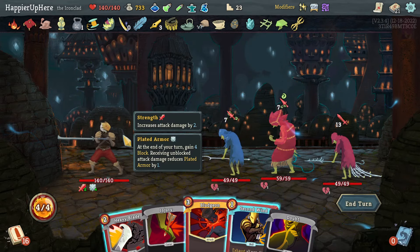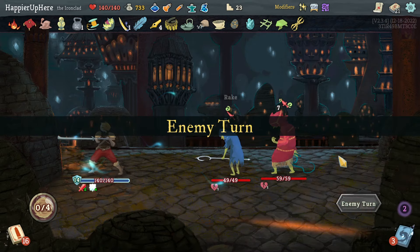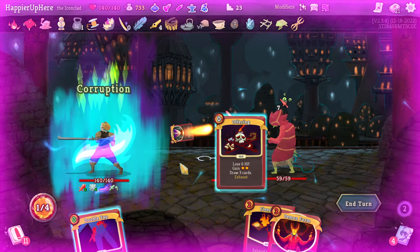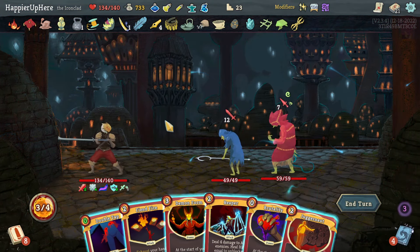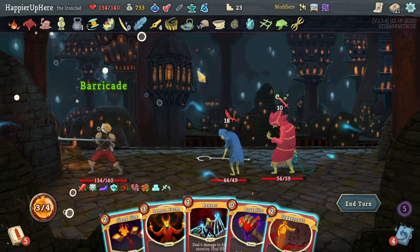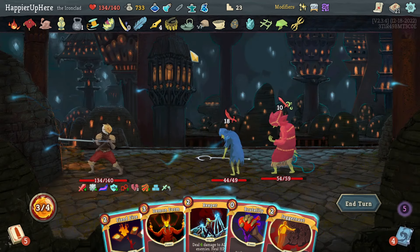This one might be a challenge. Second Wind would get rid of two cards — that's only 10 block, 40 total. I need to somehow kill the backliner. Can't complain if I get by without using any potions. Let's start with Corruption then Offering. There's Reaper — not quite enough. I'll double tap it and play the Distill Chaos potion: Berserk, Limit Break, and Barricade — not exactly what I had in mind.